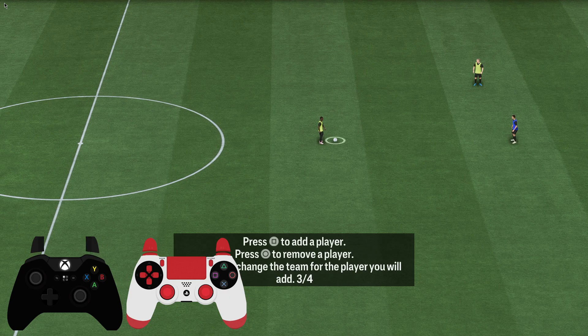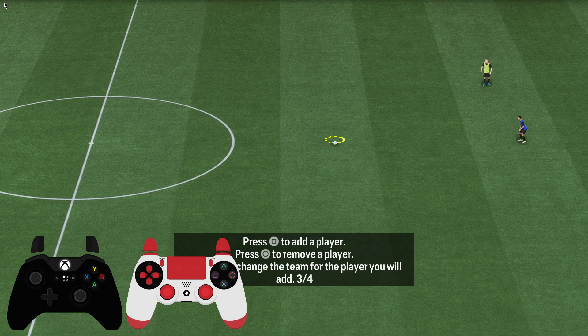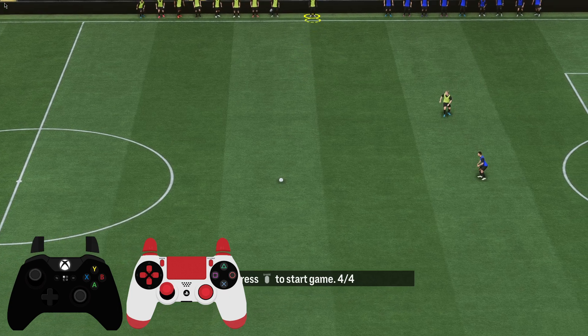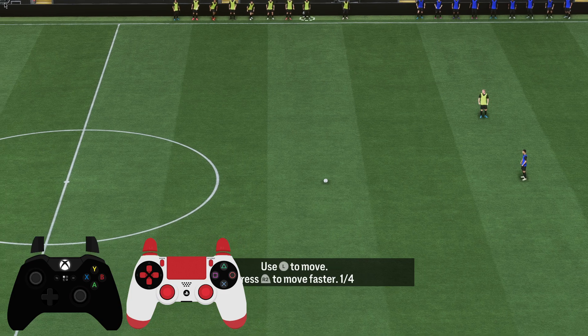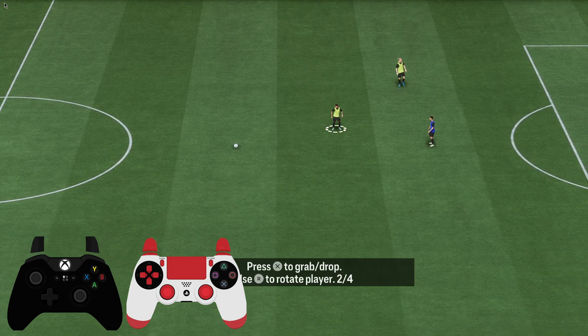Press Circle on that player and, as you can see, the player is selected. Then select whatever player you want, press X, and drag that particular player onto the pitch.